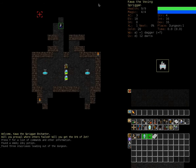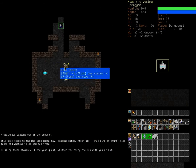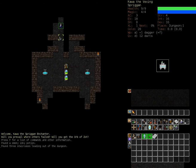We stand here at the beginning of the dungeon. That direction is the way out to the sky — fresh air, stinging birds, and taxes on whatever else you ran from. The stairs will end your quest whether you carry the orb with you or not, so clearly that's not where we're going.